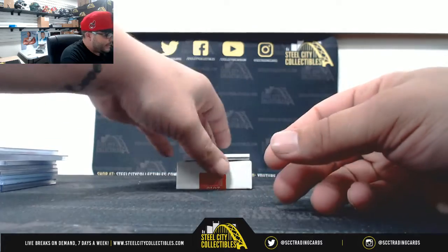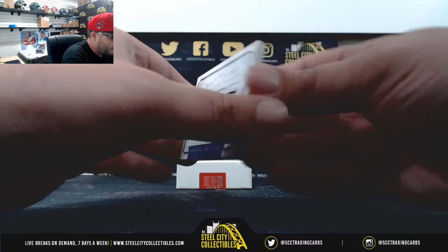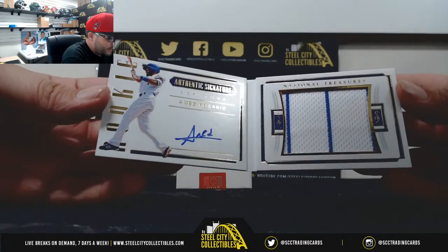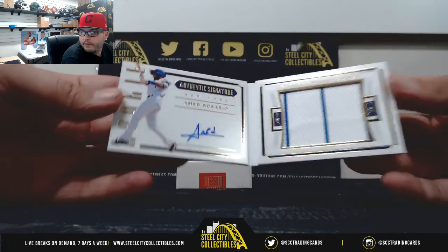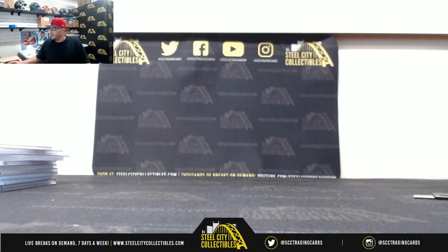And lastly, 15 of 99 Signature Jumbo Material Booklet. Amed Rosario on card with the pinstripes. Very nice. Nice box man, that Reblis was a nice one.